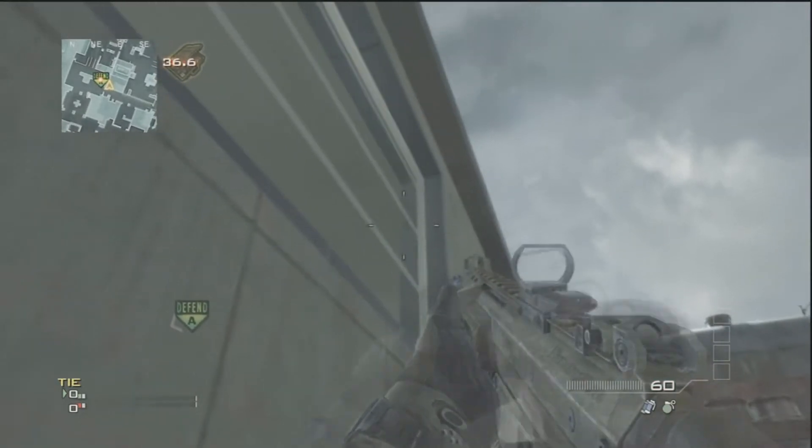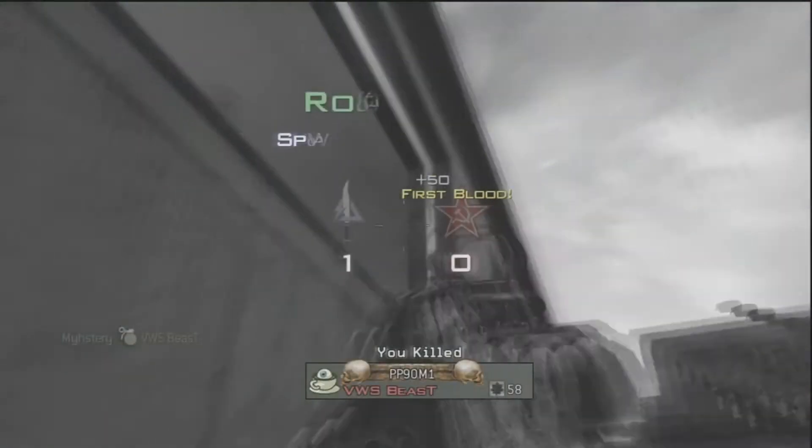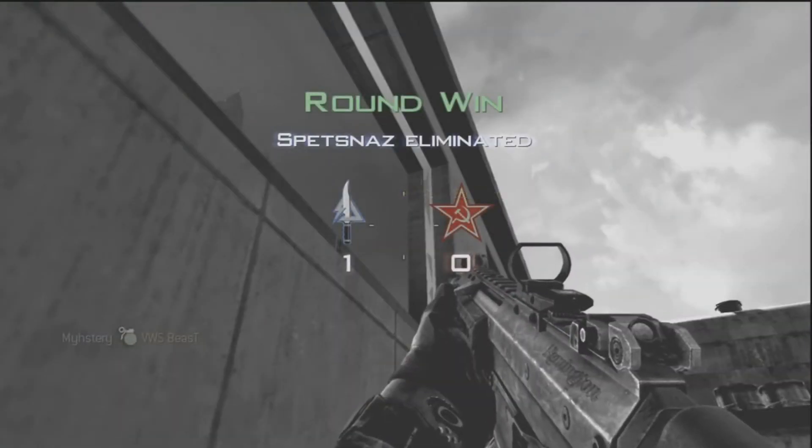This is pretty common sense, but if you plant A, you can bounce the nade off this little ledge right here. Nothing special, but it's just common sense.